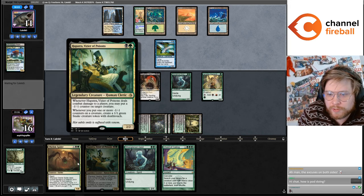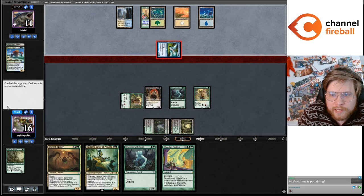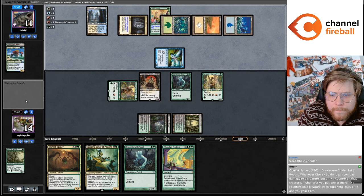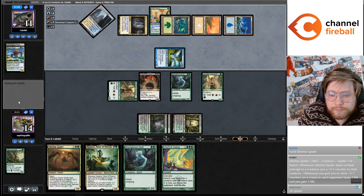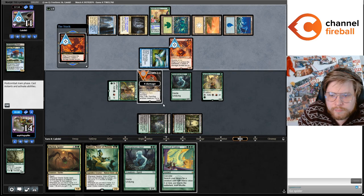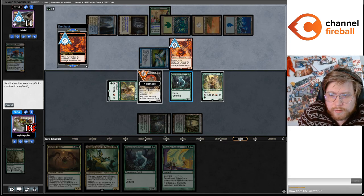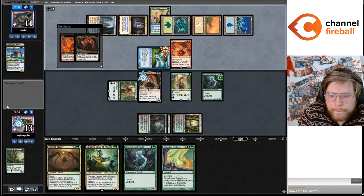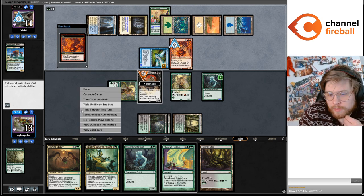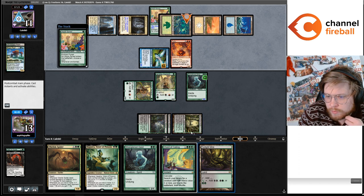We can even kill with Obelisk Spider. If Caleb Ephemeraters the Mold Drifter I'll kill the Mold Drifter. Hard cast Fury. Alright, so I want to sac the Geist at least one time. Probably that's the only sac. Okay so we can go Hapatra into Chord for four...